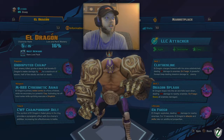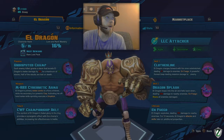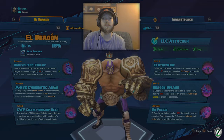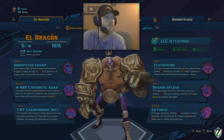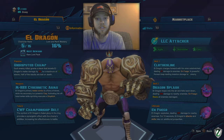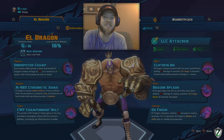Now on to the real skills. Clothesline — this is his dash, this is how you initiate combat. Eldragon charges forward with his arms outstretched, dealing 67 damage to enemies. During En Fuego it becomes a powerful forward leap dealing massive damage to one enemy, but I don't ever suggest using it that way. The clothesline is amazing — we're going to put talents into it to make it even better. It'll snare, it'll knock them up, and if you cancel it, it'll also do a ground pound for damage. When you snare them, that also snares their ability to attack and damage you, and that makes you win one-on-ones — you'll just straight up win them.